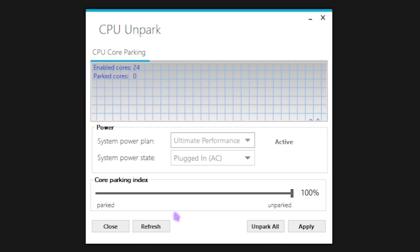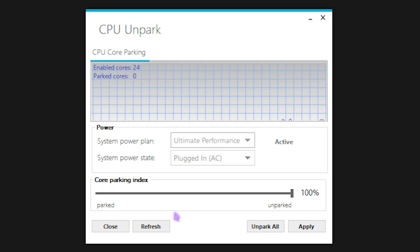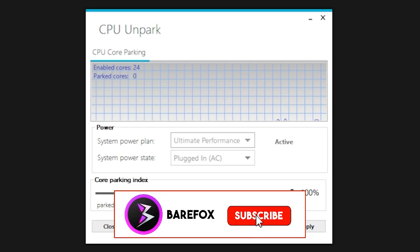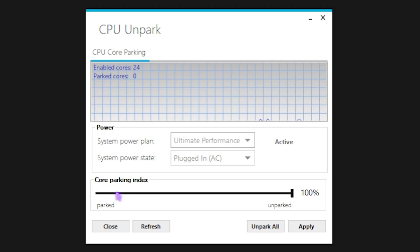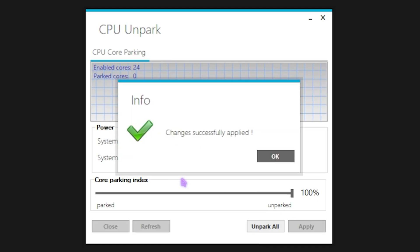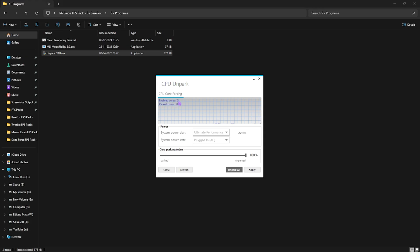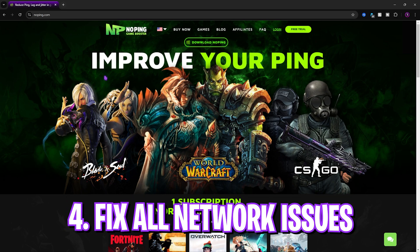Last is the Unpark CPU tool — right-click and run as administrator. Windows by default parks CPU cores that are not in use to save power, but while gaming this can cause unwanted FPS drops and latency issues. Set your Core Parking Index all the way to 100, and set the System Power Plan to High Performance or Ultimate Performance if available. Click Apply, make sure parked cores are set to zero and enabled cores are at maximum, then close.